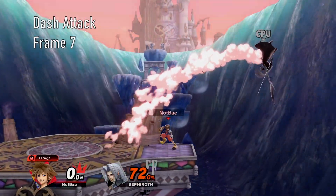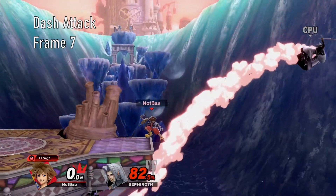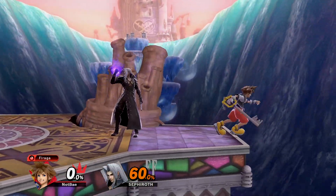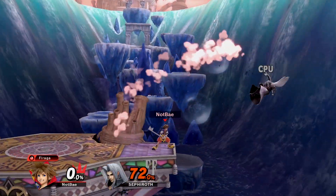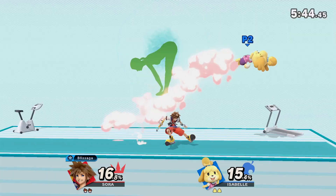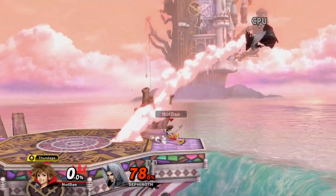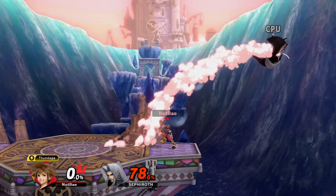Dash attack is a fast burst option similar to Mario's. Sora baseball slides on the ground with an intangible leg to catch landings and occasionally cross up on shield. There is a strong hit at the start that will kill at high percents, followed by a lingering weak hit more suited for 2-framing and option coverage. Combo potential is very low, but it is still a nice grounded option for quick damage.